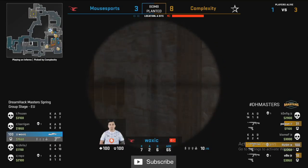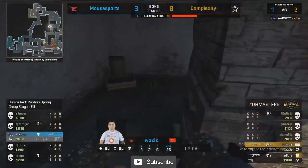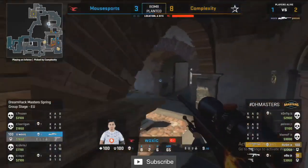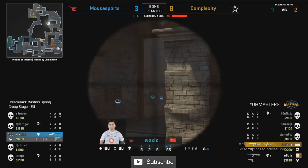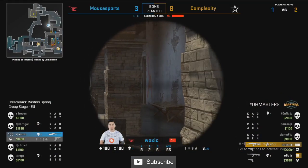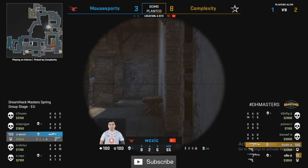This is a pretty dismal beginning to Inferno, one that just looks to get worse and worse by the round. Woxic — nice shot onto Poison, looking like he will get away with this AWP at the very least. But that's a pretty small consolation prize when you're 9-3 down. Complexity just running the board, running this game.